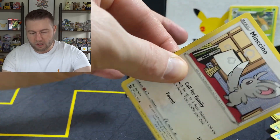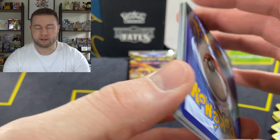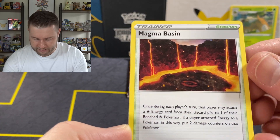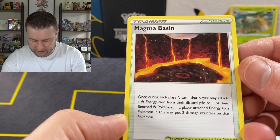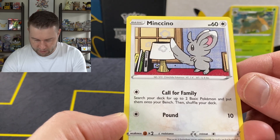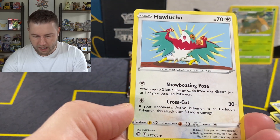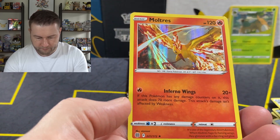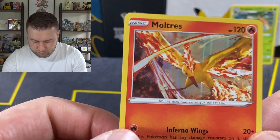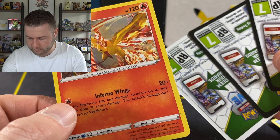Into our third pack then — will this pre-release kit give us more than the holo? Dark energy. Ultra Ball. Magma Basin — once during each player's turn, that player may attach a fire energy from the discard pile to one of their benched fire Pokemon, but if you do, put two damage counters on that Pokemon. Mincino — it's like a pop art version, done by Mina Nikai. Karablast. Wuzel. Hawlucha. Thro. Morghum. And a Moltres — holo, yes! Two good hits there.